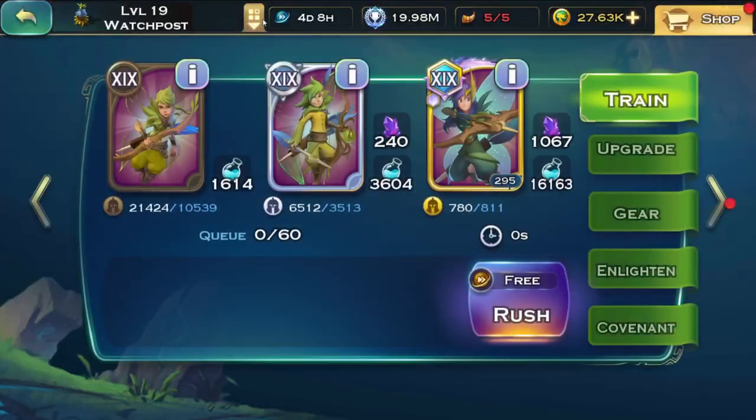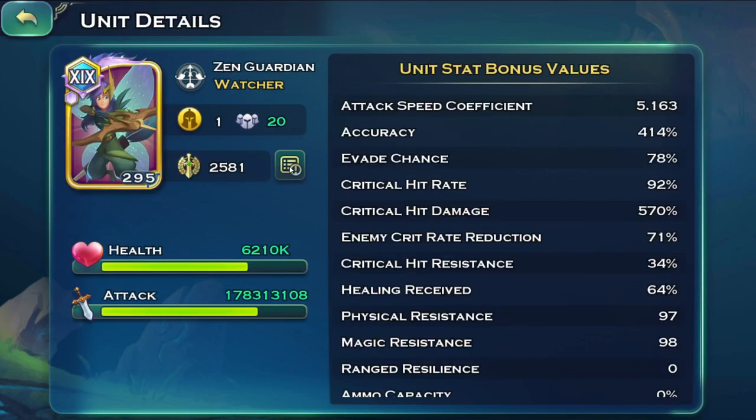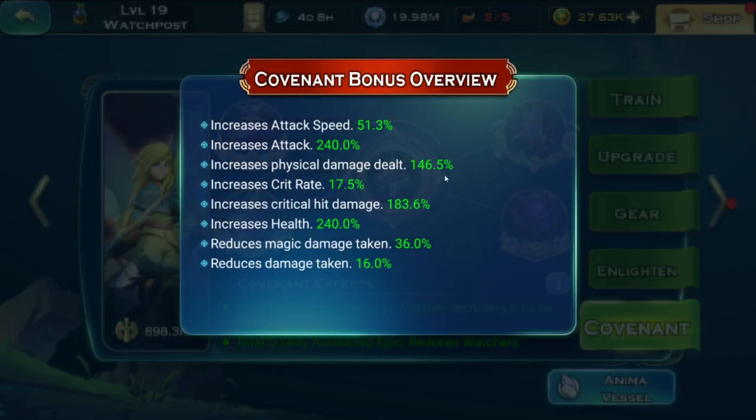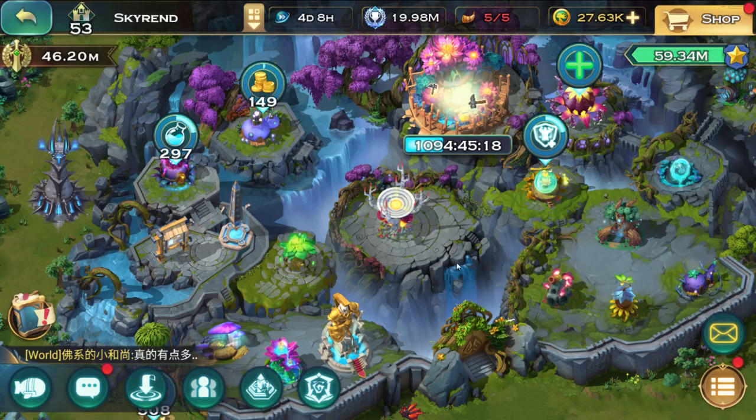First things first, we're going to check the archers. I have close to 180 million attack and 5.1 attack speed. I would kind of want to have more of it, but I still have a ton of physical damage through my covenant — these are the stats: 150 physical damage.